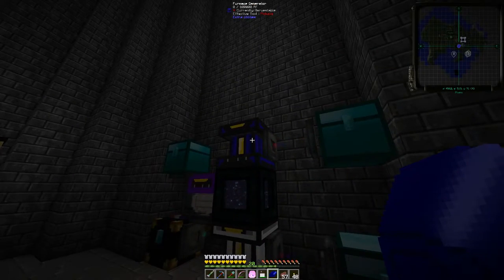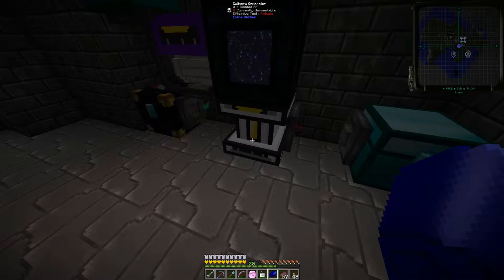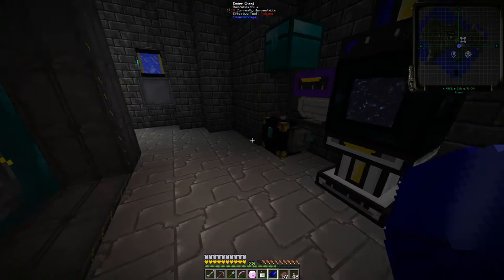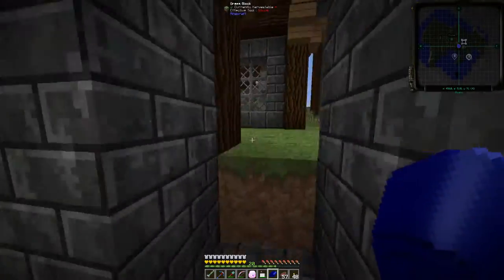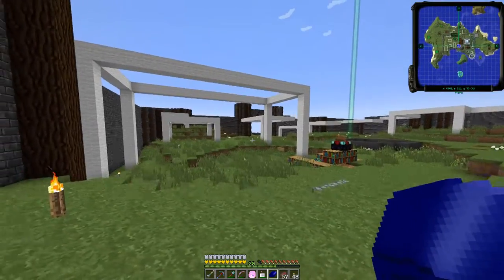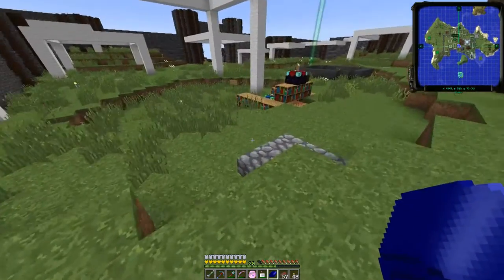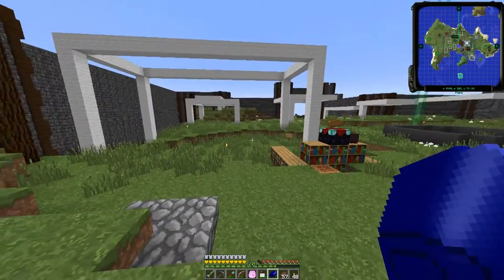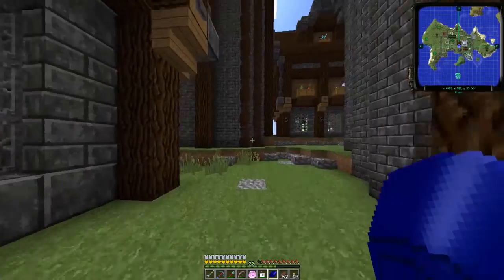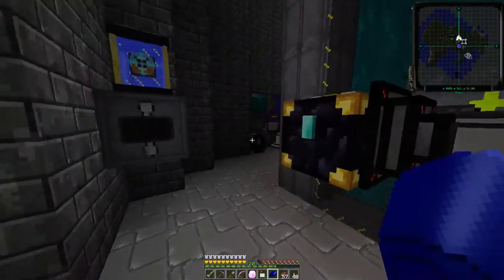We've got some generators in place around this tesseract going into power storage — a furnace generator and a culinary generator. I pulled the chicken generator down; we're no longer generating power from chickens. It was too noisy and I needed to clear up the skyline. Now we've got an even path with no more holes in the ground, no more hidey hole — that's been covered over, though you can still access it from the Castle Keep basement.